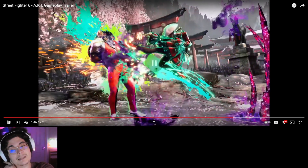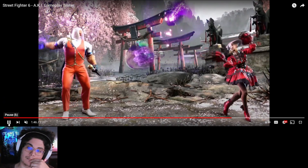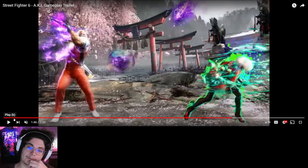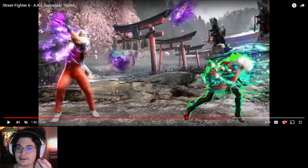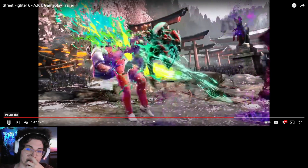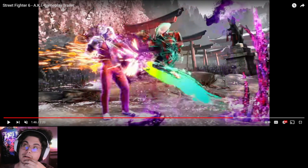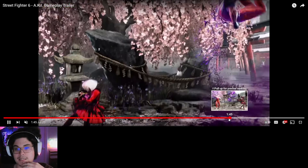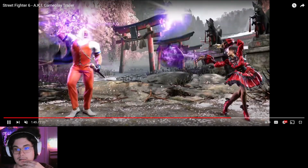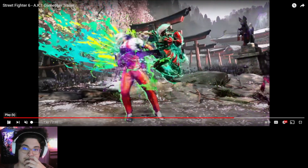Oh we got a drive rush right there. The bubble is slow enough where she can drive rush behind it — kind of like Guile, you can throw a slow Sonic Boom and then drive rush behind it for crazy pressure. That's pretty good. I think her drive rush looks good because she goes right into an attack. The worst drive rush in the game is probably Manon because she does like a really long twirl animation before she attacks. Drive rush into attack — yeah, that's pretty good.